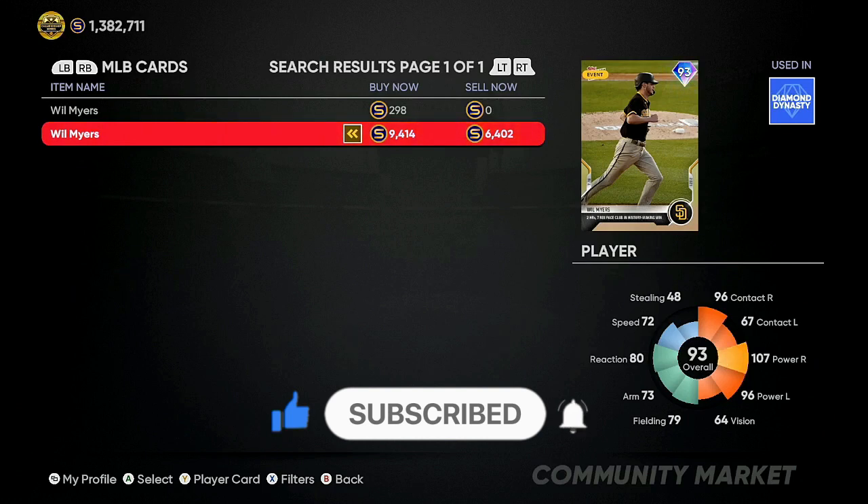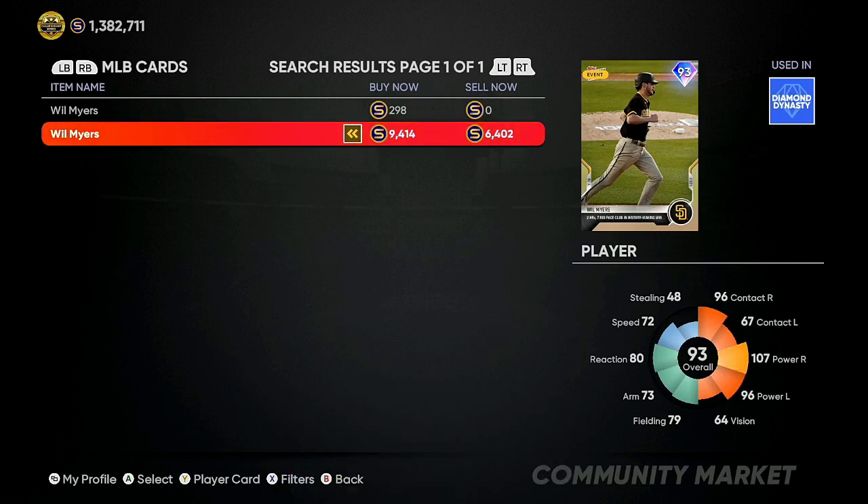If you got 20 minutes you can make 10 to 15,000 stubs. If you have 40 minutes, play a game, get back on the market, buy about seven or eight cards — that's going to be about 2,000 to a little over 2,000 stubs every time. Jump back into a game, grind your XP, then put them back up to resell. If you stay on the market for about 35 to 45 minutes you can make 50,000 stubs or more.